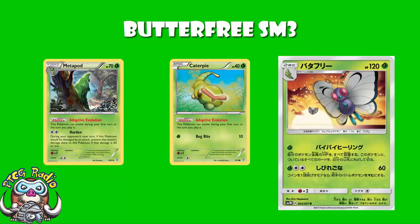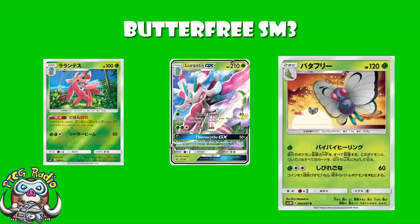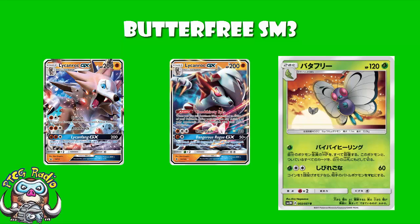Being a Grass Pokemon means that you can use Lurantis GX to accelerate energy, you can use the Lurantis Promo to do 20 more damage for all of your attacks, and it means you're weak to fire, which is a slight problem with Volcanion still running around. Having said that, you're hitting for weakness against cards like Lurantis Rock, which is starting to see play and will only see an increase in play as the format goes along.